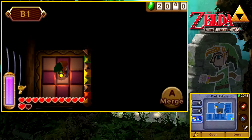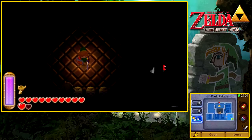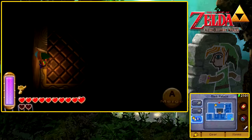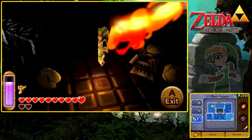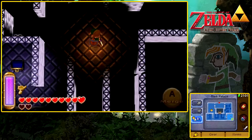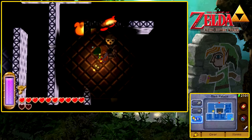We're going to fall all the way down to the basement. Now, if we didn't miss any beacons of light, we can actually go fight the boss of the Dark Palace. I don't know why I keep calling it Shadow — I'm thinking of Shadow Temple from Ocarina of Time. But hey, whatever, it doesn't really matter.